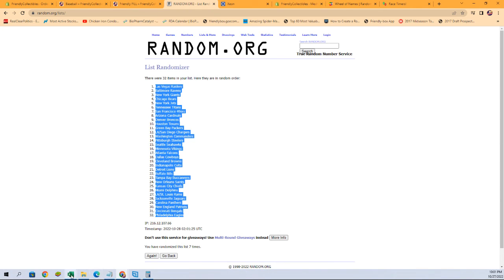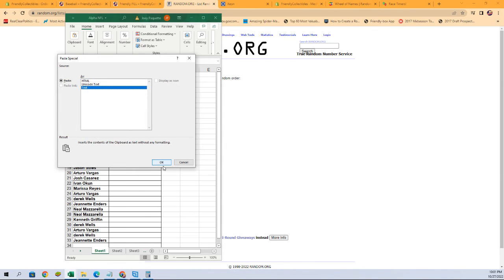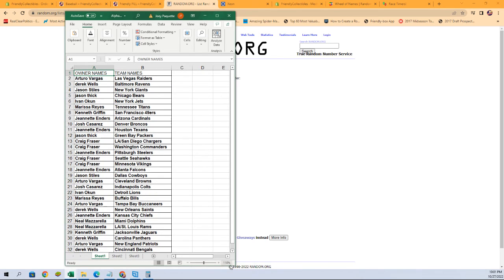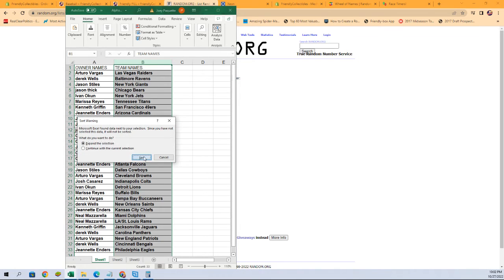Let's copy those. Here is our lineup for the break. Starting off, Taro V with the Raiders, Derrick W with the Ravens, Jason S with the Giants, all the way down to Janette E with the Eagles. Any trades? Now is the time — go ahead and put them up in chat. If there are no trades, we're going to dig in shortly. I'm going to sort by team name now — it keeps owners with their teams, makes it easier for shipping.